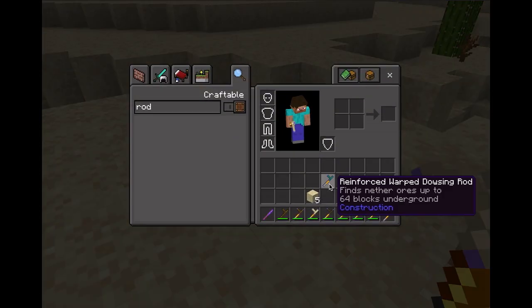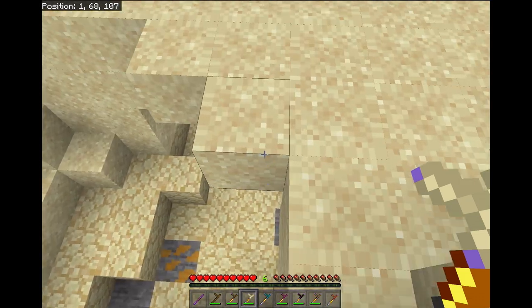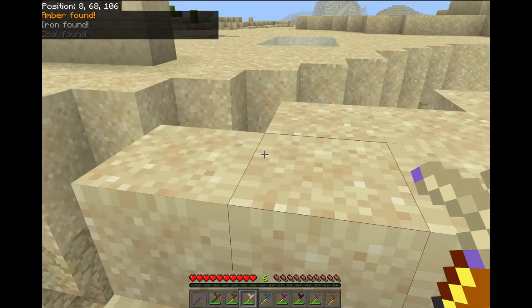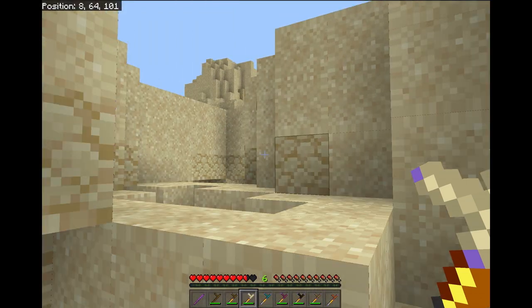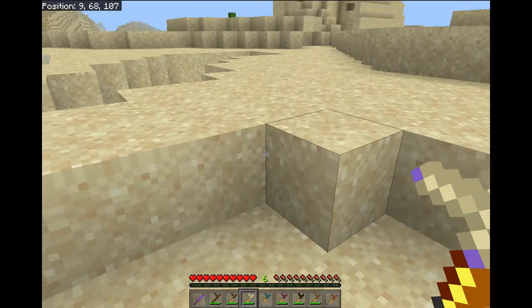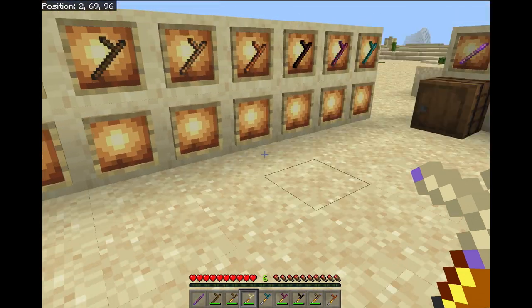The birch rod and also the warped one for nether ores are actually compatible with some of my other add-ons. For example, it can find the amber ore from Soulmagic. Right now this is compatible with the amber from Soulmagic, the zinc from Llama's Forges, and the soul silver ore — a nether ore also from Soulmagic. If you're an add-on creator who has added ores and want compatibility, you can contact me on Discord and I can help make your add-on compatible.